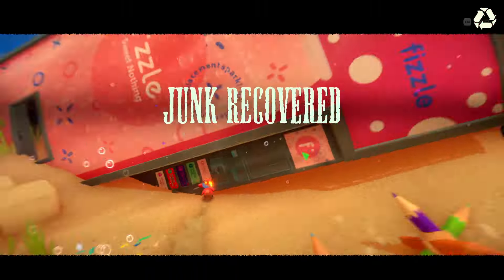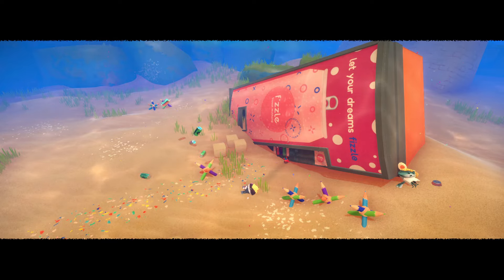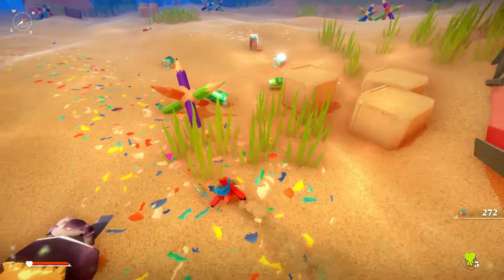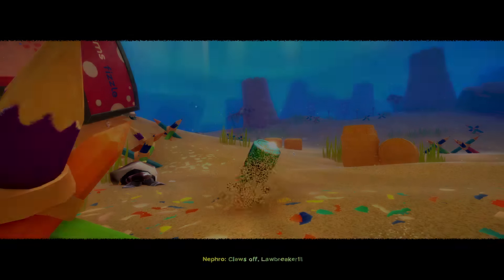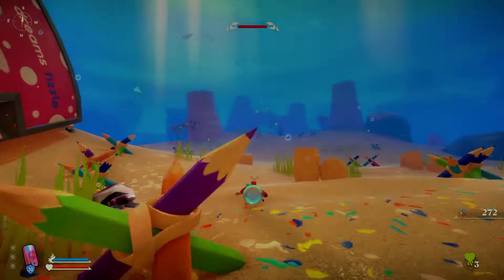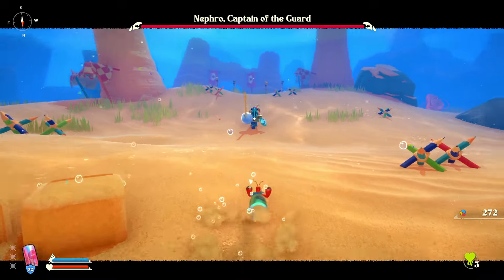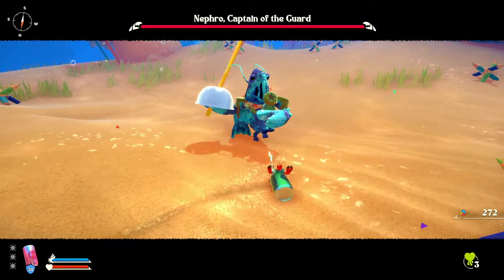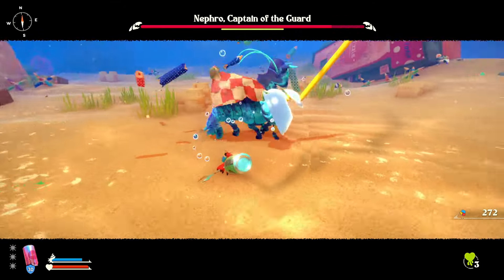Now let's get into the meat and potatoes — the gameplay. This is a souls-like game, so all the standard stuff applies: you beat up enemies, you get souls, you die, you can lose your souls or drop them on the spot, and you have to make it back to pick them up. They act as your currency to level up — all the normal souls stuff. And we do have boss fights.